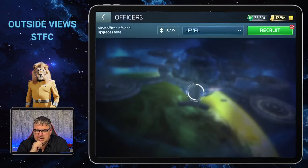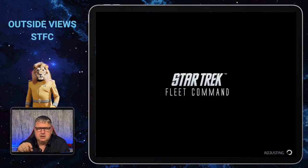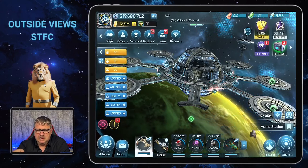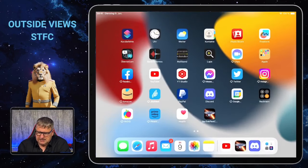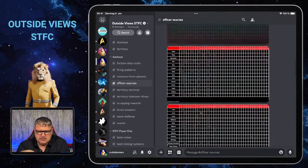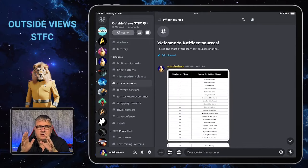Now we take a little tour — not to a part of the game, but to my Discord. There in the database is now a section called Officer Sources, and there are so many different sources that I had to find a way to make it workable so you can easily find where to get a certain officer.